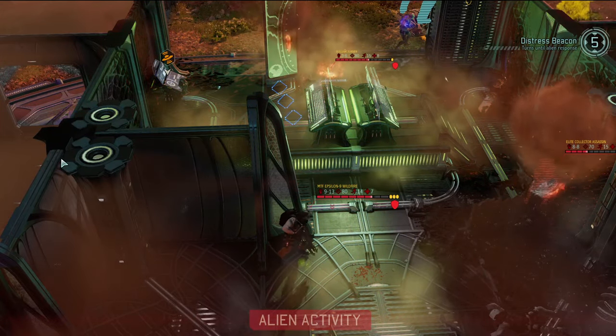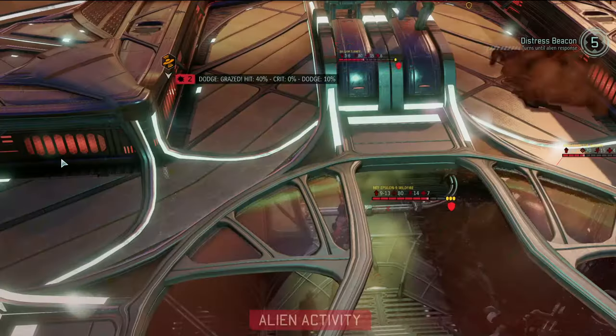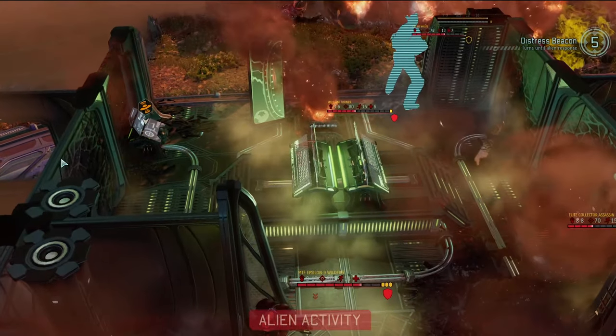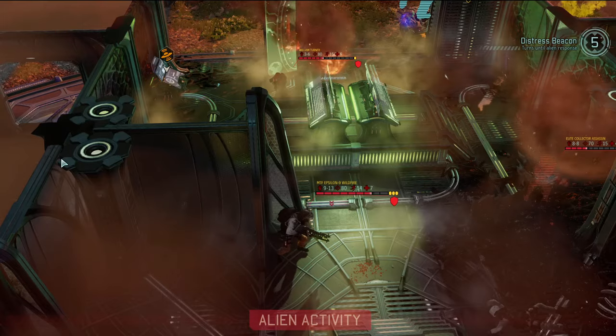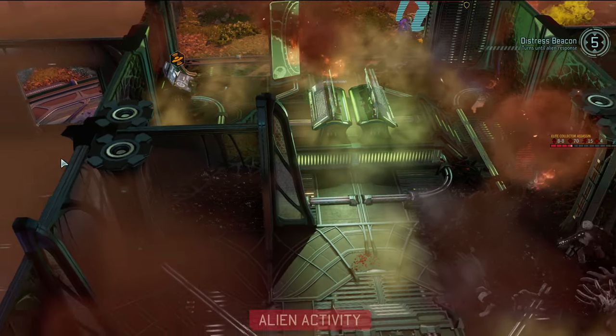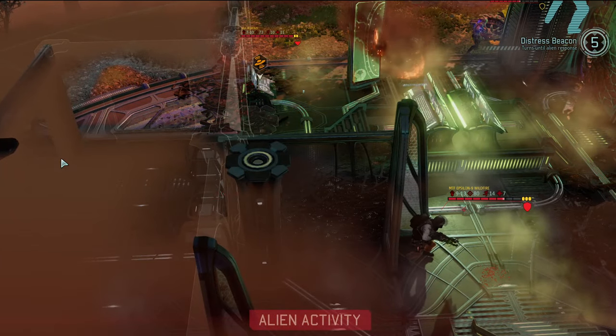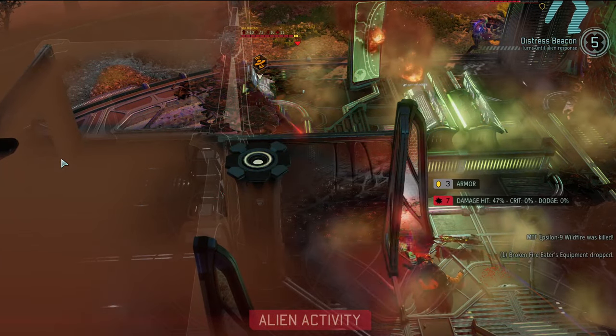The factions are all fighting each other — four factions on the same map, all against each other. This is pure chaos and exactly what was hoped for. One enemy is running away — can't blame her. She's gaining experience though, so we need to try to take her out.